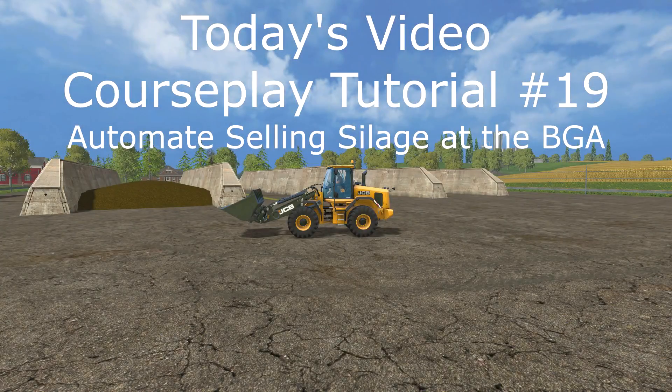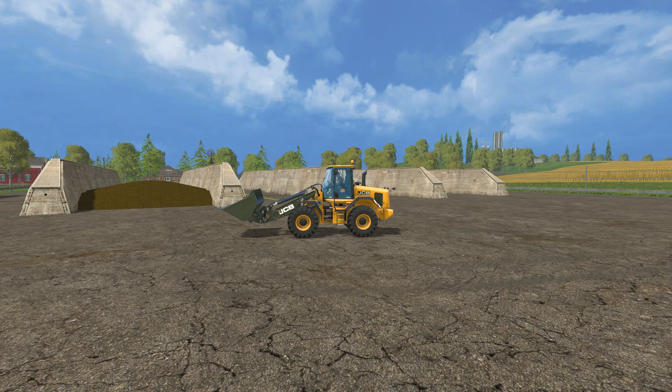Hey y'all, Kentucky Farmer here. Today we are back on the Westbridge Hills map in my test game for my 19th video about courseplay. In this video, I'm going to show you how to set up a fill and empty shovel course to automate the selling of silage that we made in the previous video at the BGA. If you're new to courseplay and you missed the first 18 videos, you might want to go back and start from the beginning. There's a link in the description to my courseplay tutorial playlist.